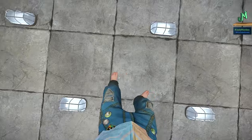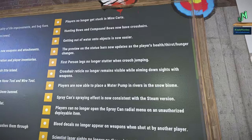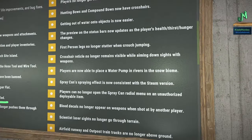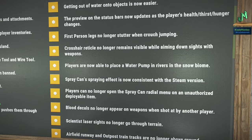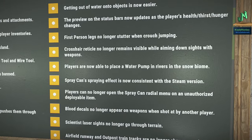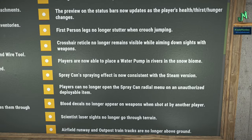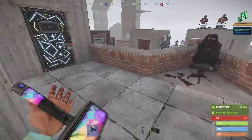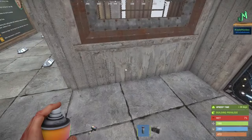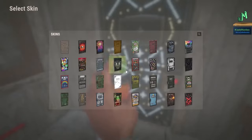First-person legs — that's right, we can now see our legs like on PC. First-person legs no longer stutter when crouch jumping. Crosshair reticle no longer remains visible while aiming down sights with weapons. Players are now able to place a water pump in rivers in the snow biome. Spray can effects are now consistent with the Steam version.